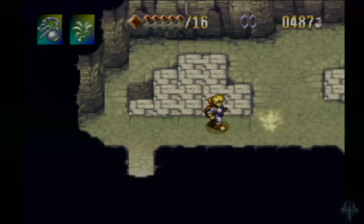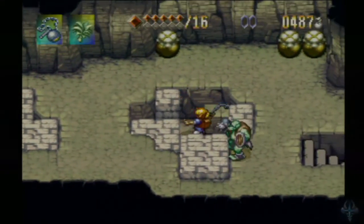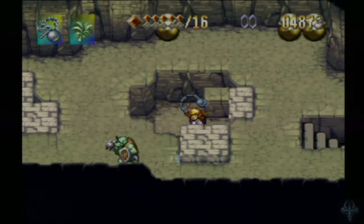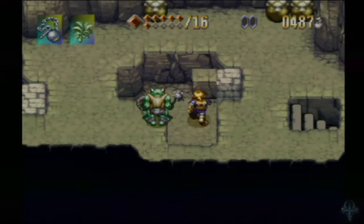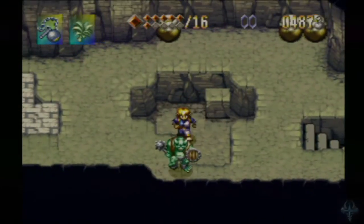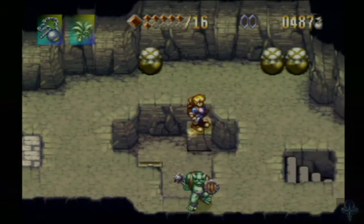There's really nothing there that we need, but we can come down here and break all these blocks. Another piece of life — how wonderful! And there is a treasure chest there with a medical herb. That made up for the one that I just had to use.